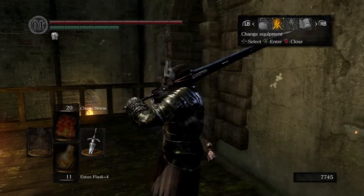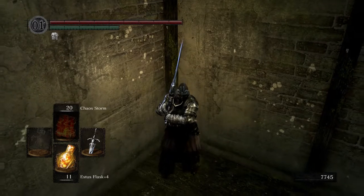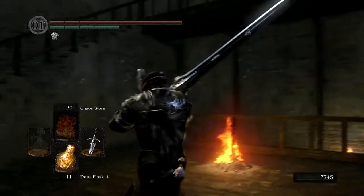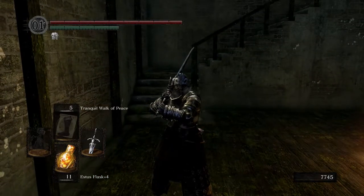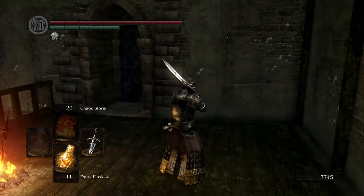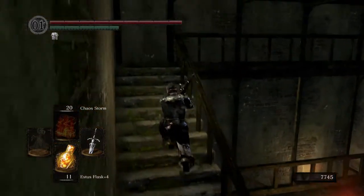We got a little bit of a strategy we're gonna try. We got Tranquil Walk of Peace and Chaos Storm, and we're going to the church today. This is for the part where there's all those hollows and the channeler. The plan is we're gonna cast Tranquil Walk of Peace to slow everyone down, and then use Chaos Storm to clean them all up when they can't move. We're gonna see how well that combo goes.